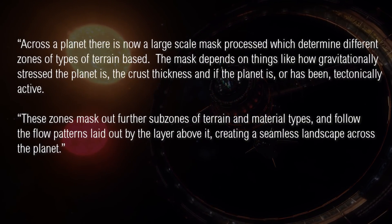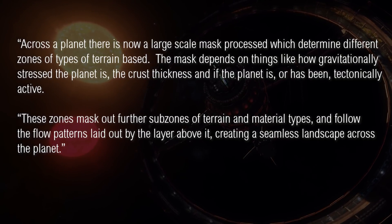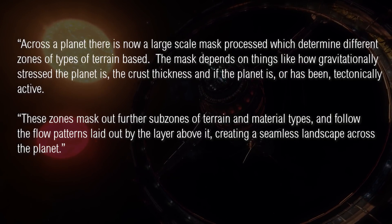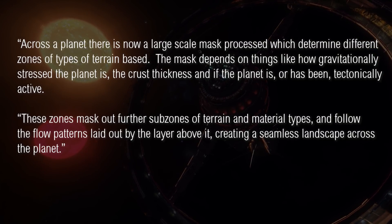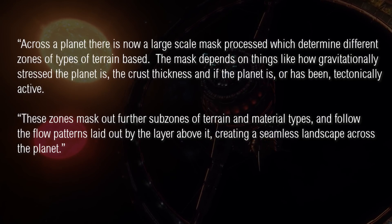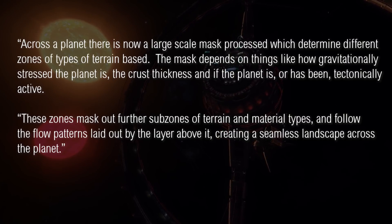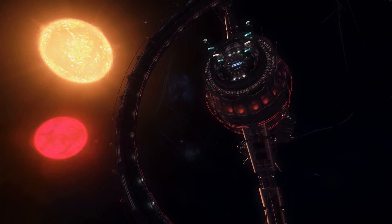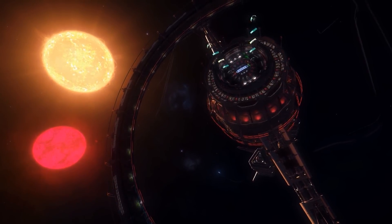Across a planet, there is now a large-scale mask processed which determines the different zones of types of terrain. The mask depends on things like how gravitationally stressed the planet is, the crust thickness, and if the planet is or has been tectonically active. These zones mask out further sub-zones of terrain and material types and follow the flow patterns laid out by the layer above it, creating a seamless landscape across the planet. So not only will there be more variation, but the planets will continue to be built based upon real-world geology.